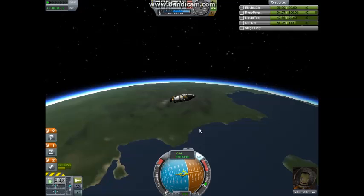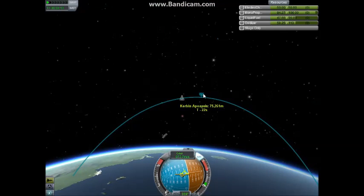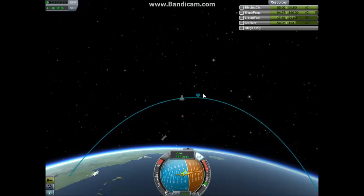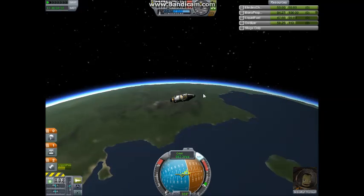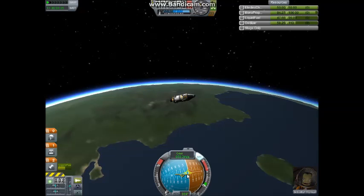We're approaching what's called our apoapsis, which is this point right here — it's the highest point in your orbit. There's another one called the periapsis, which is the lowest point in your orbit. But because we're not actually in orbit, it doesn't matter — this is just the highest point in our flight. This little circle here is called the prograde marker.